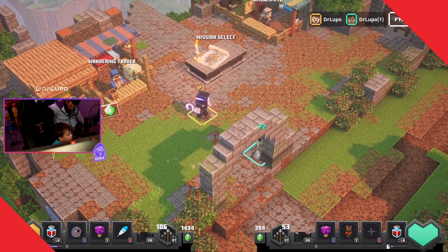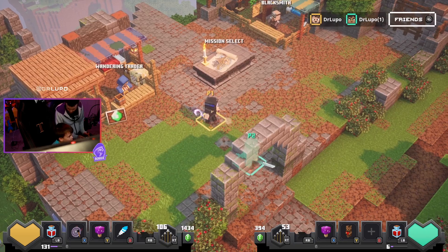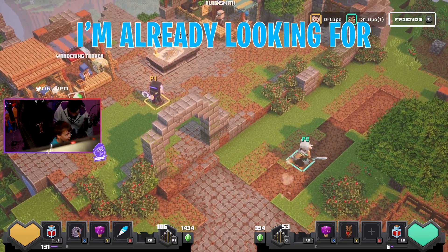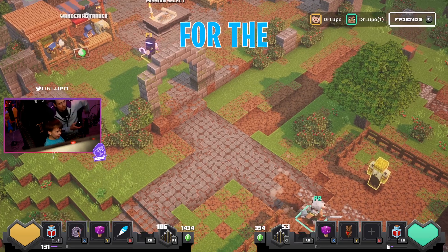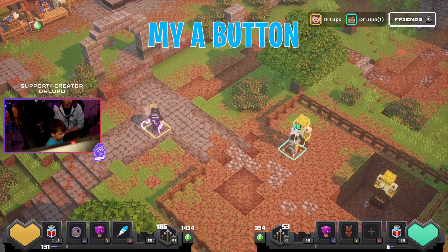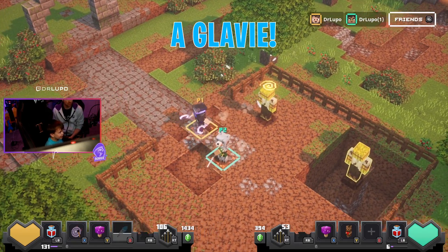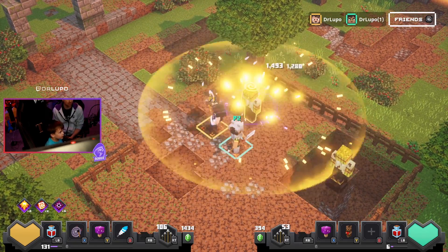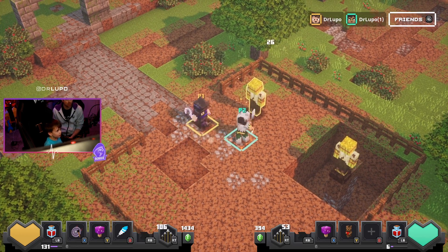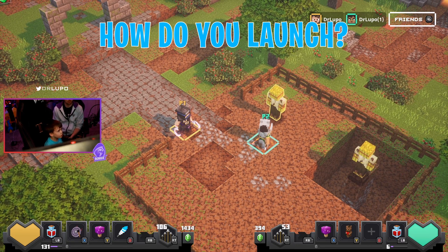All right, remember you've got the P2 above your head and I've got the P1. Remember what kind of weapon that is. All right, you ready to go fight some more bad guys? First I'm learning. You're going to practice? Yeah. How do you launch?